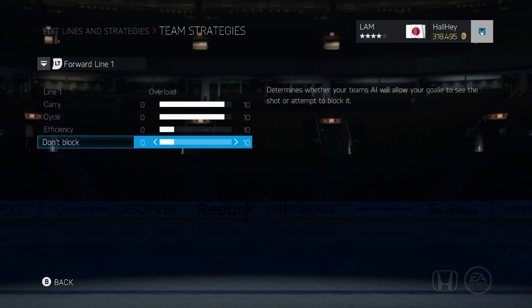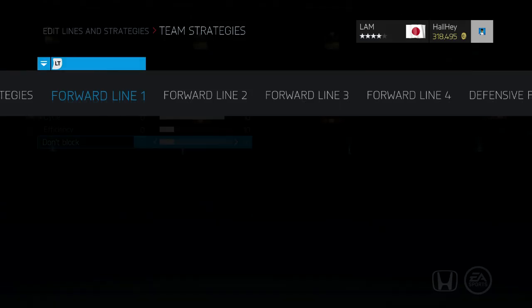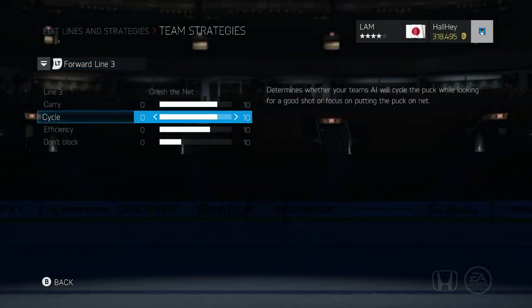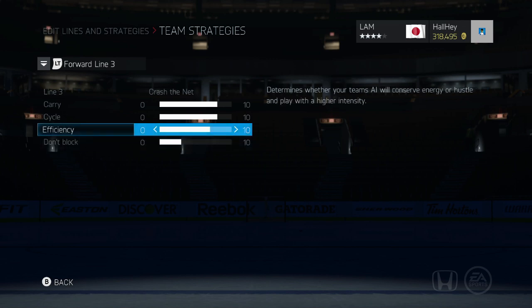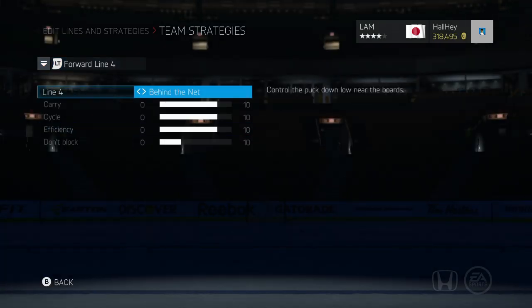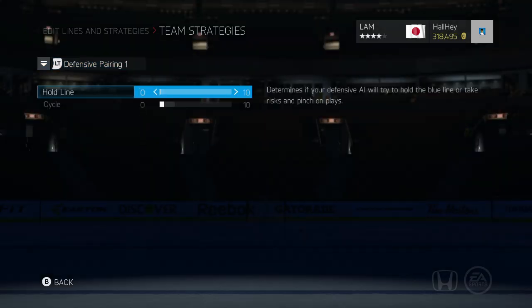The worst thing is giving up a tip-in, so lines one and two are set up the same. For line three, I put efficiency up and don't like blocking shots at all, so that slider is down. I want to recharge my line one and line two guys. Behind the net I'll set it to overload — I always like overload. Line four also has efficiency up to recharge line one and line two.